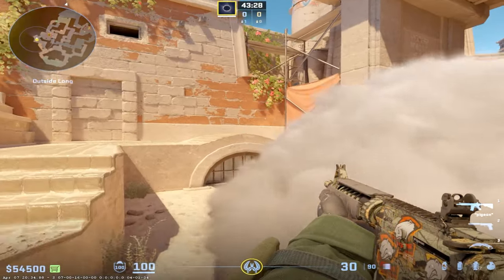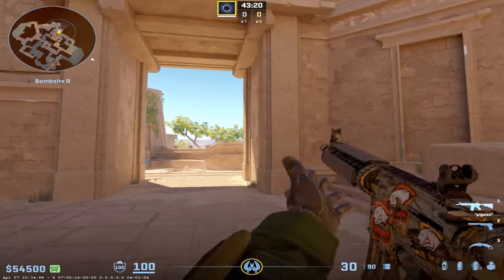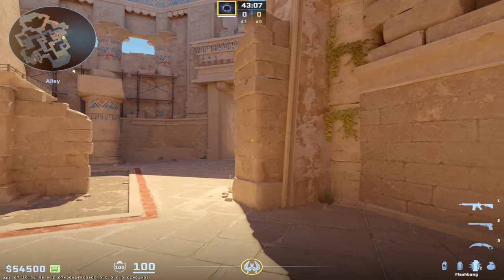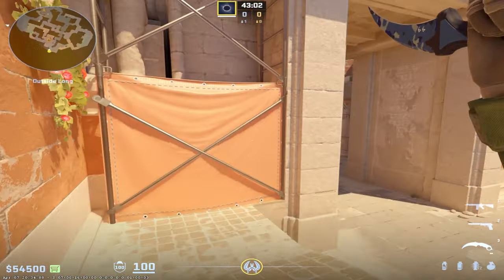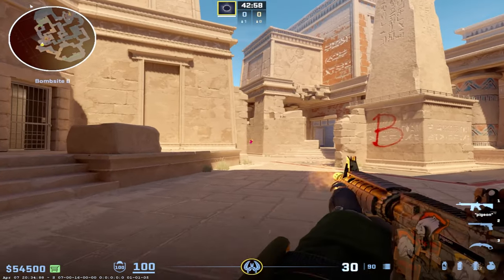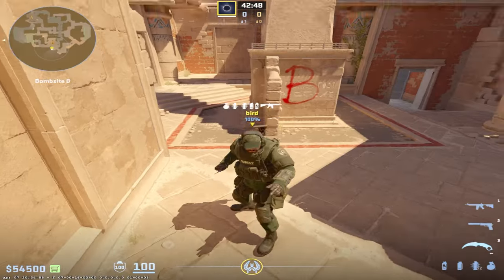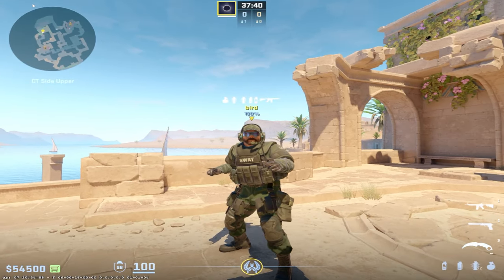Using your smoke at the start of the round doesn't really delay the Ts — it delays them for maybe five seconds total throughout the whole round. Think about when a T runs up and sees the smoke: all it really means is they can freely cross over, and it gives you uncertainty as the CT whether they're on the right or the left. Now you have to worry about a guy on this side while you're jiggling from long, which makes it really hard. So the number one tip: don't smoke B main at the start of the round.